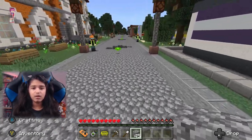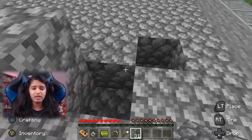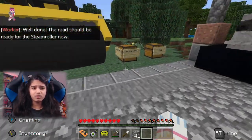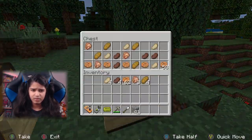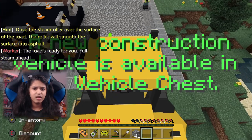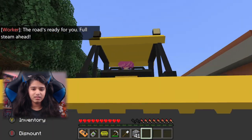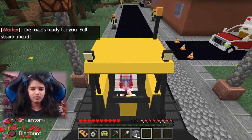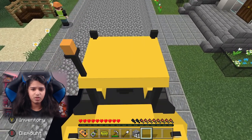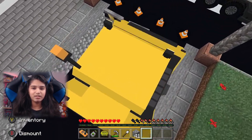We have to build it all — we have an endless supply of cobblestone. Don't want any bumps in the road! Well done, the road should be ready for the steamroller now. Drive the steamroller over the surface of the road — the roller will smooth the surface into asphalt. Do you see this? The road behind me is turning into asphalt! It just turns cobblestone. This is really cool — it's like painting. You're painting the road!